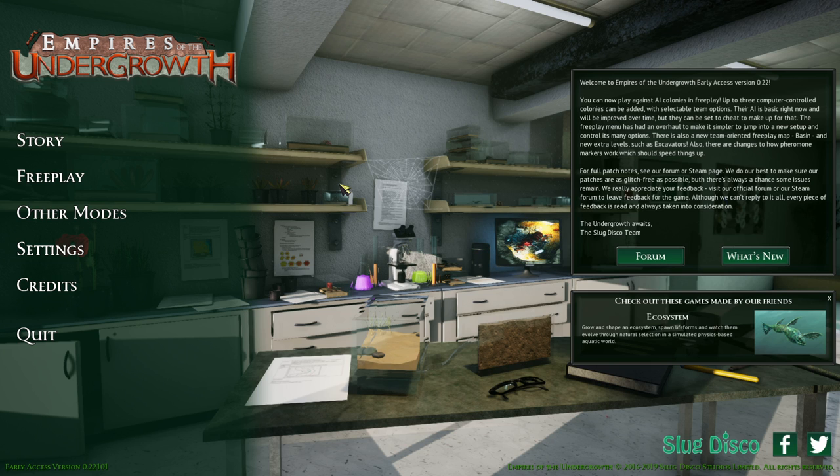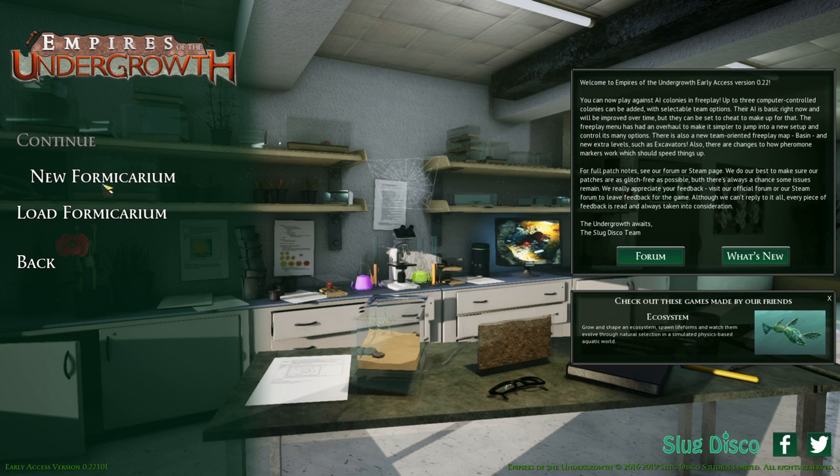We have a Formicarium Challenge 2 coming up for the tier we're in. I don't expect to actually beat it today — I don't know anything about it, I have no idea what's going to be going on — but we're going to prepare as if we did have a chance. It's very likely I'm going to have to do the tier 2 missions in challenge mode in order to gain extra resources to complete that. But let's find out and see how things go.